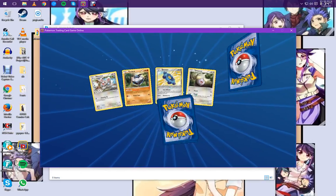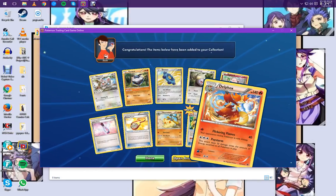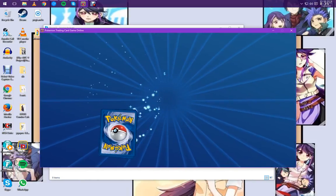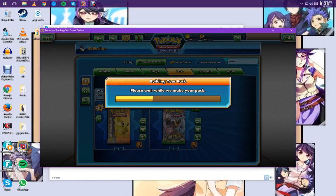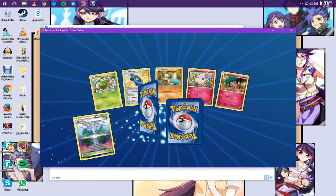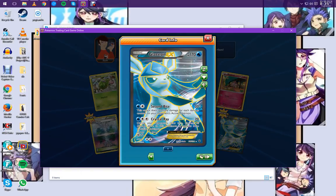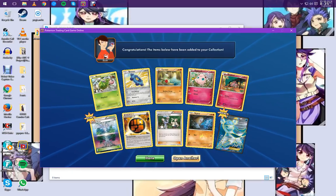That's the Power Memory that you put on Zygarde EX — it gives it another attack. And there's a Delphox. Glaceon EX Full Art — Second Bite, Crystal Ray. Full Art Evolutions are just gorgeous. I don't even really collect in real life anymore but I want one of those because it's gorgeous. I like Full Art Evolutions.